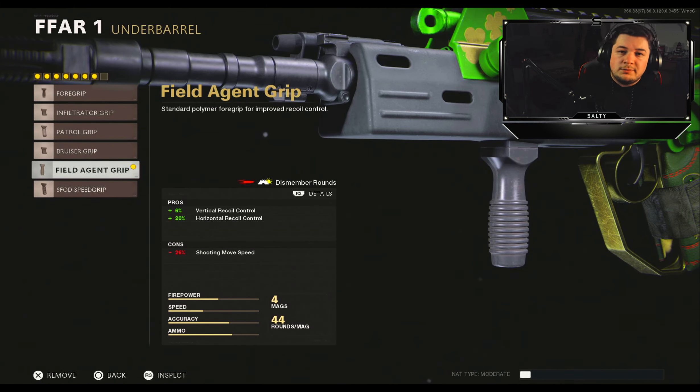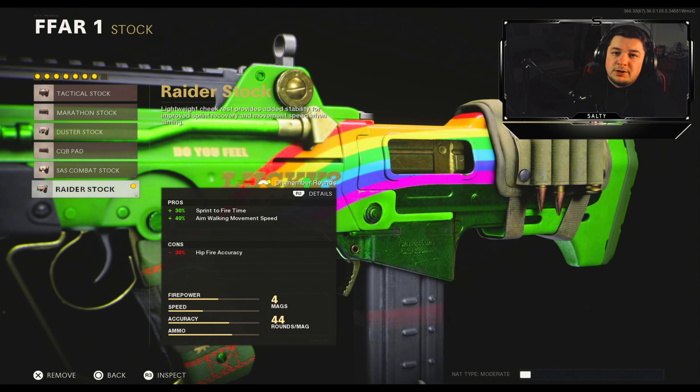For the handle, the airborne elastic wrap to maximize your aim down sight time. And finishing us off with the Raider stock here for 30% sprint to fire time and 40% aim walking movement speed.